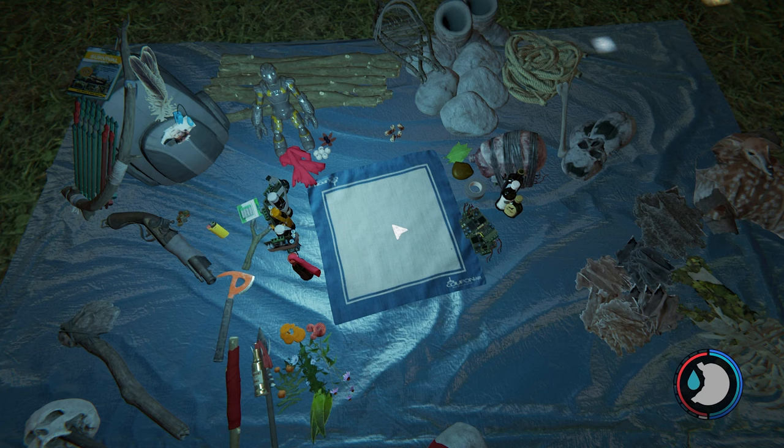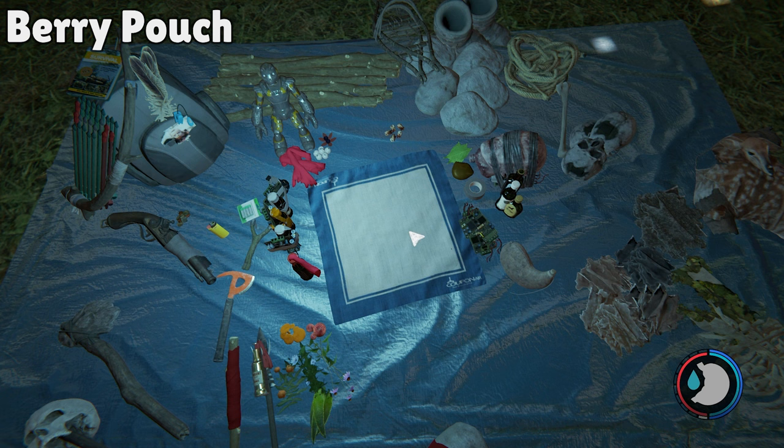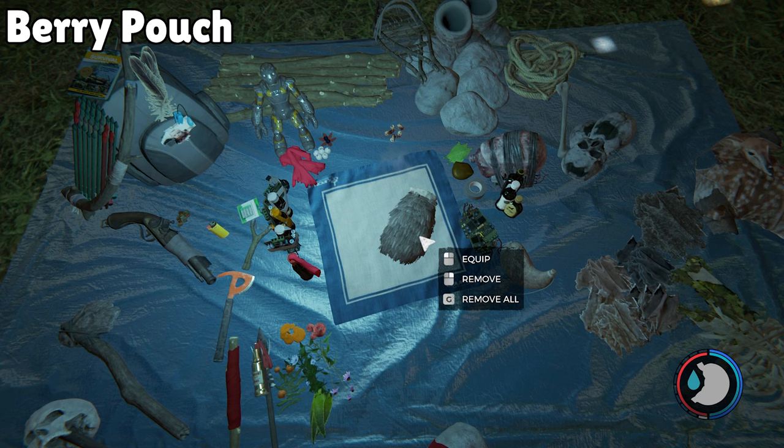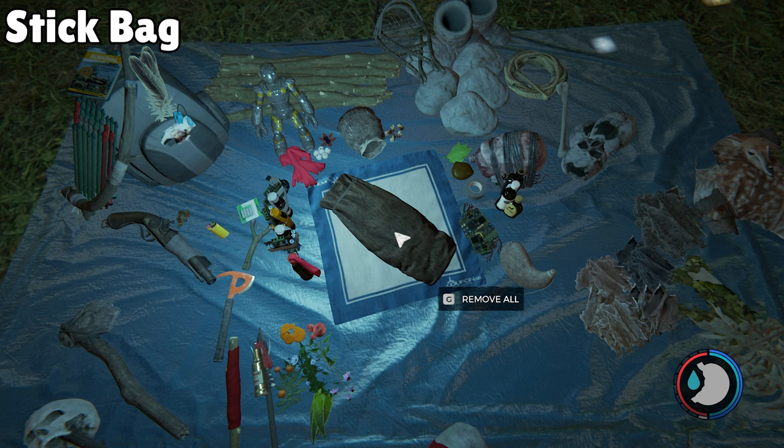Moving on to the storage section of the crafting table — anything that lets you carry more stuff. I highly recommend making every single one of these. First, the Waterskin for carrying water: two deer skins and one rope. A Pouch to gather berries and mushrooms: two rabbit furs. The Stick Bag lets you carry 20 sticks instead of 10: one rabbit fur, two rope, and three cloth.